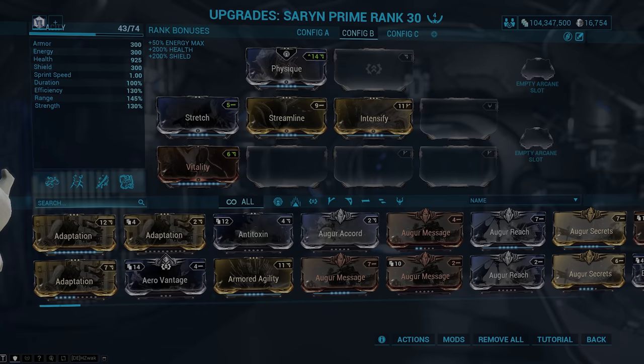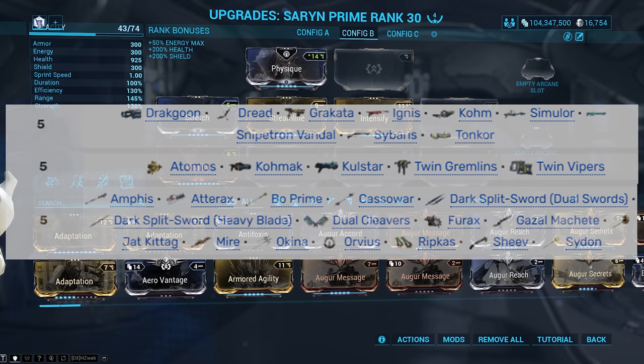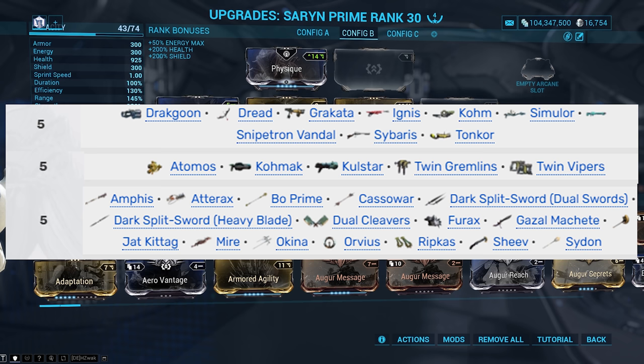I'm going to leave this episode off here, guys, because everything I just went over is going to take you a while to accomplish. Before watching the next episode, try your best to get to Mastery Rank 6 and make sure you've crafted the Personal Quarter Segment that was rewarded to you after The War Within. On screen now I'm going to show a list of all the weapons you unlock at Mastery Rank 5 — nothing here is too important, so just get whatever looks cool. Thanks for watching, guys. Like the video if you liked it, dislike it if you disliked it. Subscribe for more Warframe content, and I'll see you in the next episode.